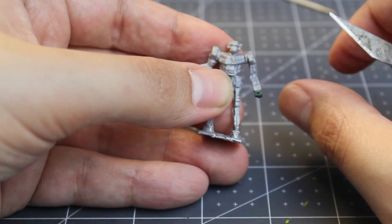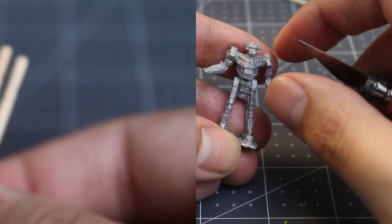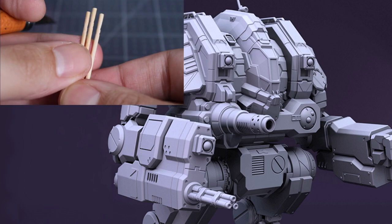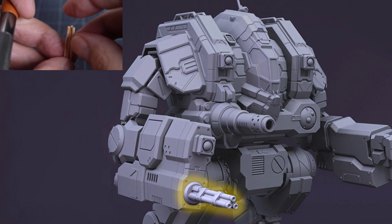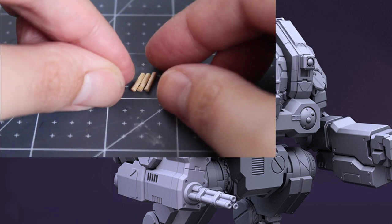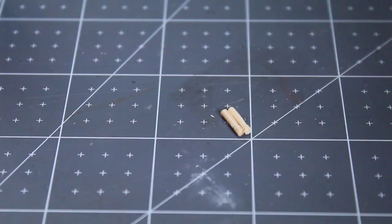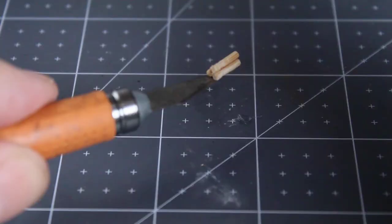Now with this major portion of the cleanup done, it's time to set our sights on converting these models up to have accurate representations of the weapons presented on their chassis. For this conversion, I really like this Ultra Auto Cannon presented here on this Catafract STL file. I think the triple barrel setup looks really good, so I'm going to try and replicate it using the tools I have at hand. In particular, I like the details on the tips of these toothpicks, so I'm going to go ahead and cut off the tips and line them up together so I can glue them in position. Once they're arranged in the right configuration with a little superglue, I'm going to hit it with a spritz of superglue accelerator to set the glue instantly.